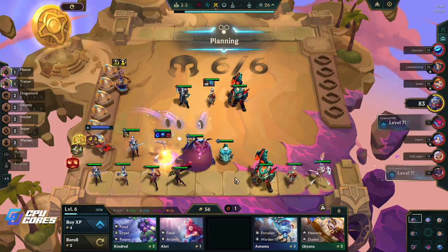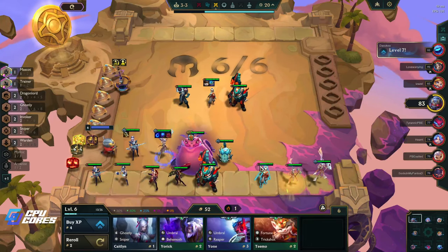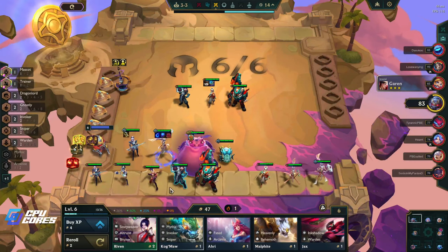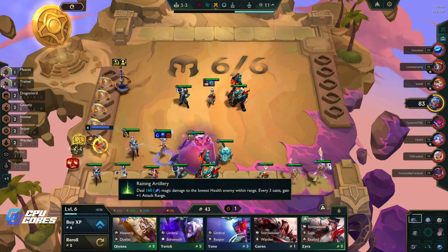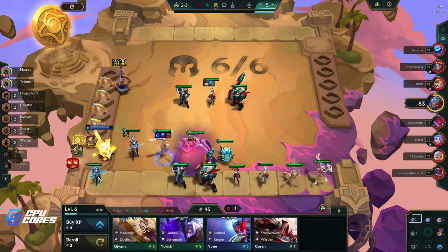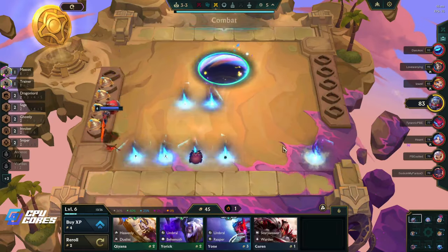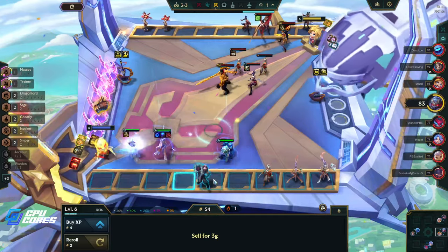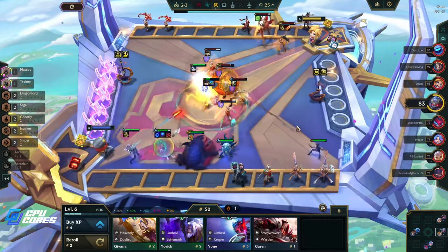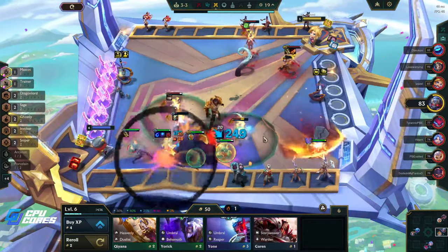I'll take one of those, why not. I will definitely take more Jannas. I don't want that, I do want the Zyra. I need to sell the Nautiluses, we're trying to go to level seven here. I'm gonna put porcelain on there - we get attack speed and taking less damage. Diana benefits from the attack speed and the damage reduction obviously.